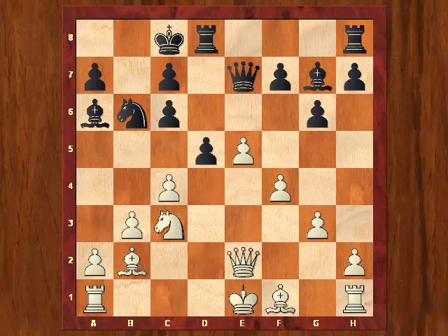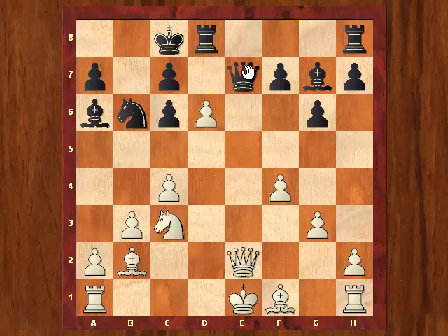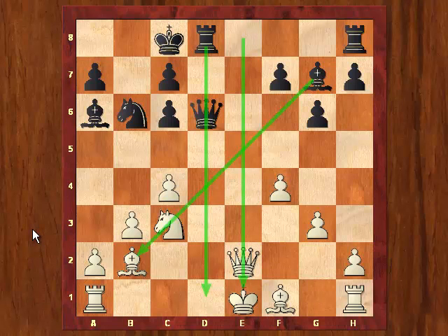Now with d5, black more or less equalizes the position. It makes perfect sense that now that he is well-developed, he should also induce some tension into the position, try to open it up and attack this pawn on c4. Now it would not be wise really to take this pawn, because after queen×d6 all these central files have become open and white is severely underdeveloped. So in this case black would really take over the initiative despite being a pawn structure down — the dynamic factors are more important.